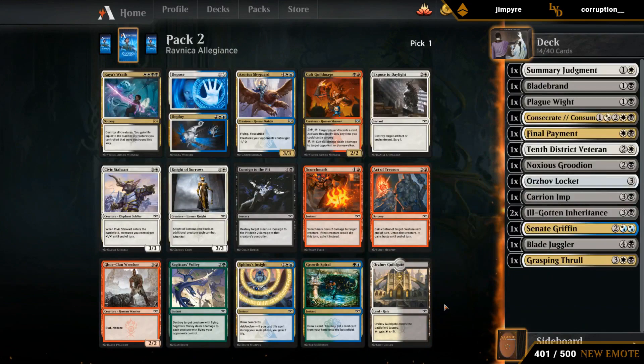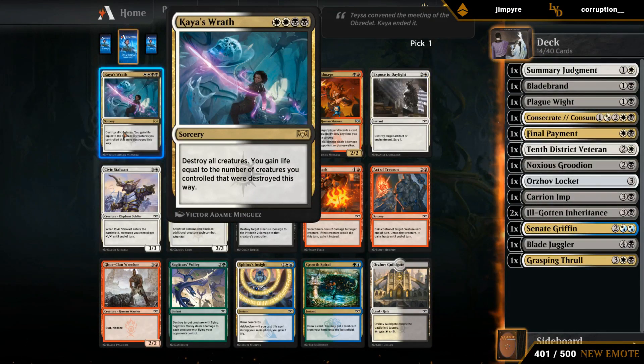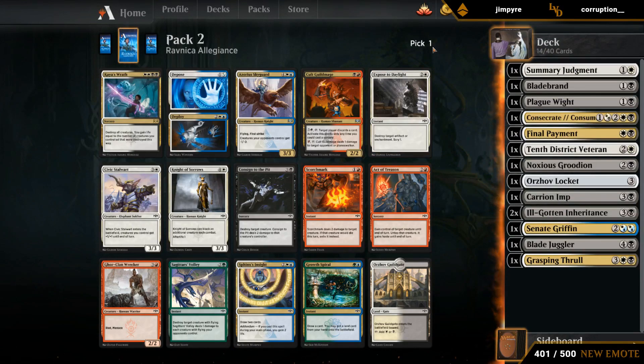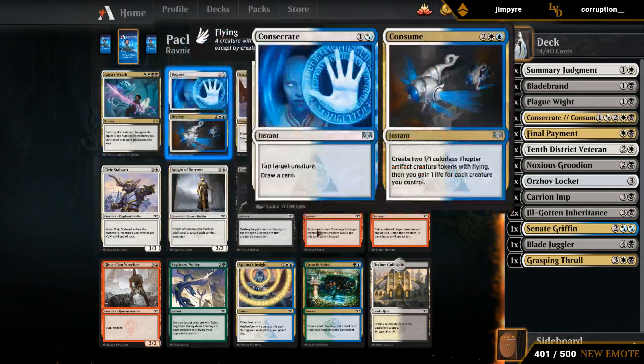A Kaya's Wrath — I guess we'll go for it. Nice on-color sweeper effect, then hope to wheel. We're unlikely to main deck Exposed to Daylight. Might play a single Consign, or a Knight of Sorrows, or a Guild Gate.